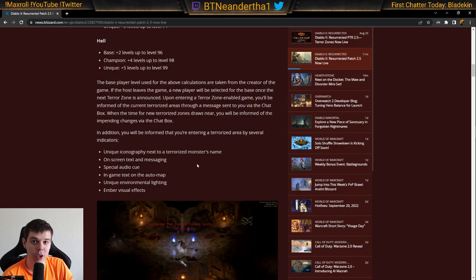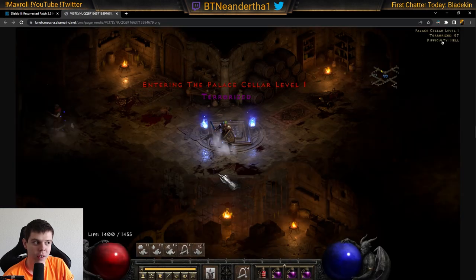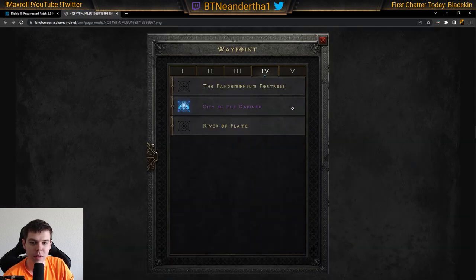How do you know where to go for these Terror Zones? They rotate every hour. There are actually a bunch of different ways to see it: a unique icon on the monster's name, on-screen text, a special audio cue, a visual indicator, and in-game text on the automap that says 'Terrorized.' They also added the icon and name displayed in purple.